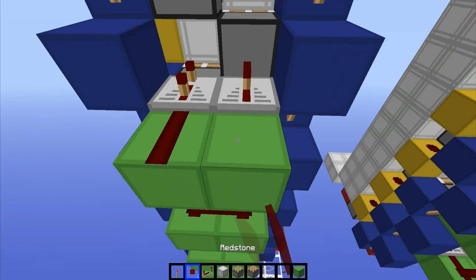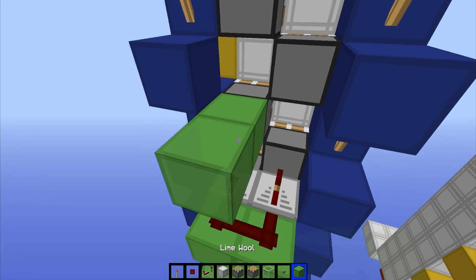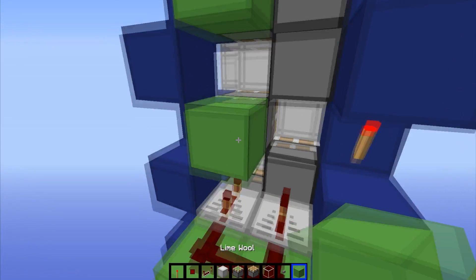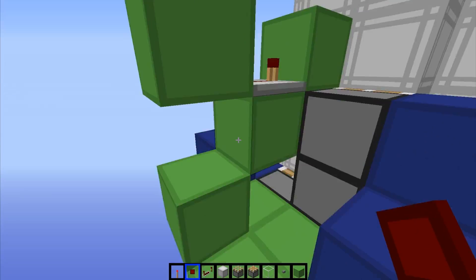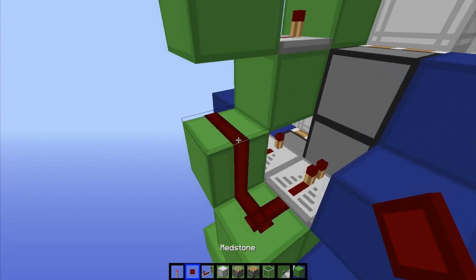You should know the deal by now: three ticks, one tick, redstone in the back. Almost at the top here. Two by two area, three ticks, one tick, redstone in the back. And the very last one is a bit different — it's a two by two area except this back left one is upwards a little bit, but it's still the same thing: three ticks, one tick, redstone in the back.